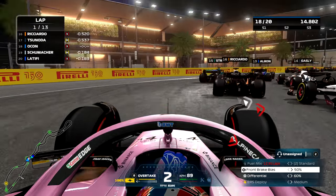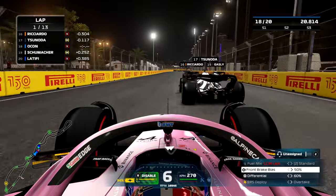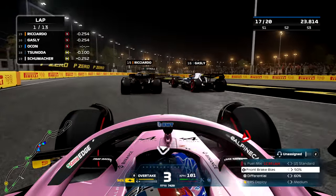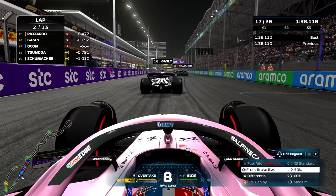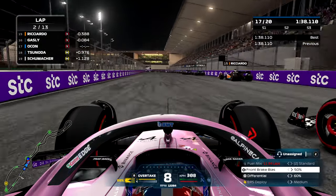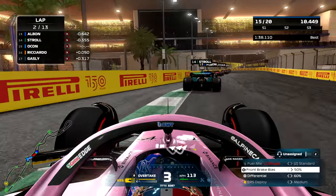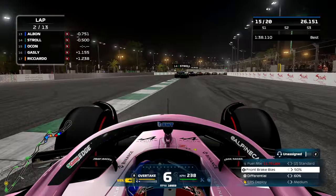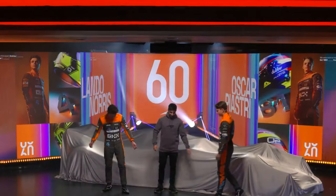As you can see in the bottom right corner our fuel load is very low — even lower than your expectations for this video — but the AI have the same settings so they'll be dealing with the same problems. Just as we complete the first lap we've gained a lap of fuel and that means a lap of extra weight, as we dive down the inside into turn one on Gasly and Ricciardo. Ricciardo being non-existent this season — though he is the real winner here, not having to drive that McLaren.